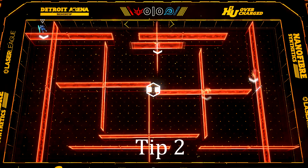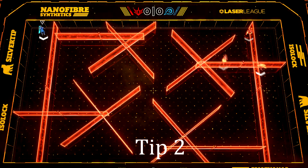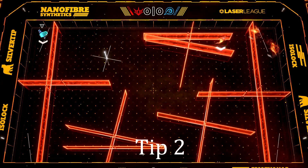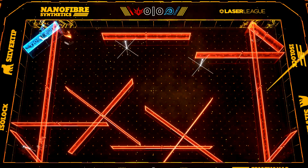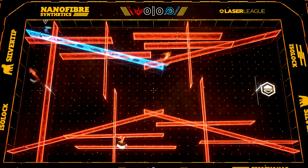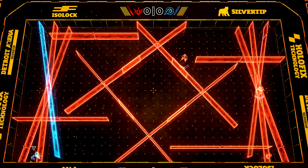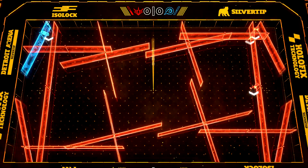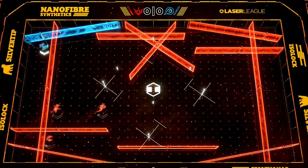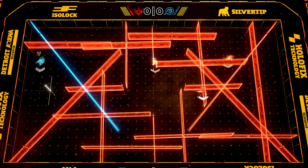Tip number two also comes from the map Rotator. Say you're in a worst case scenario and you don't get all the nodes in the corners — all you need is one for this tip to work. I pick up one node in the top left corner. I see a lot of people just die here, but you can actually survive even with all of these lasers. You want to get into the corner by their node, and as you survive you can go back down to your node and you're not going to get hit by any lasers. All you need is just one of those corner nodes and you can survive.